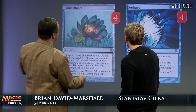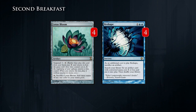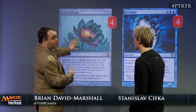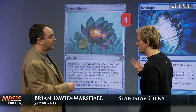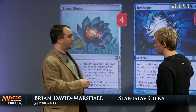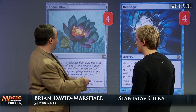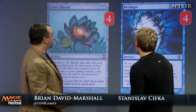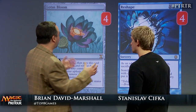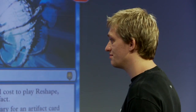Let's take a look at the next package. Lotus Bloom — we were watching a match and watching the pre-game feed, and I'm thinking, is Sivka gonna keep a no-land hand? And of course what made it possible was two Lotus Blooms. If you suspend the Lotus Bloom on turn one, it comes up on turn four and usually allows you to kill in the same turn. It's also possible to find it with Reshape — for UU and X where X equals zero, you can sacrifice a Chromatic Star and go get a Lotus Bloom and put it into play. It's almost like a ritual where you go from two mana up to three mana.